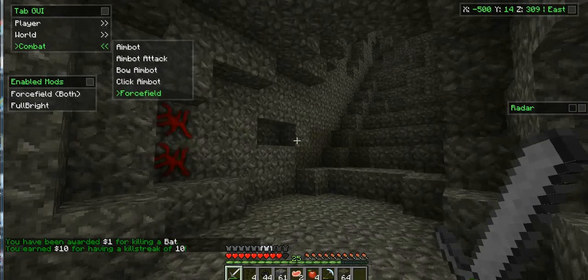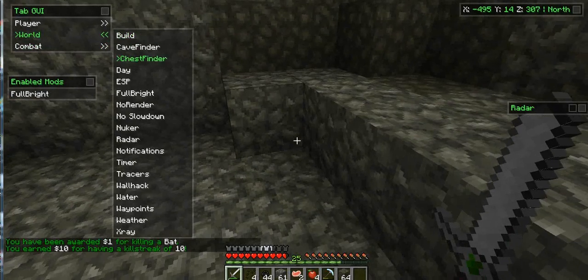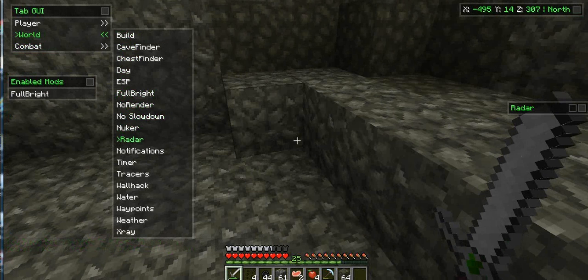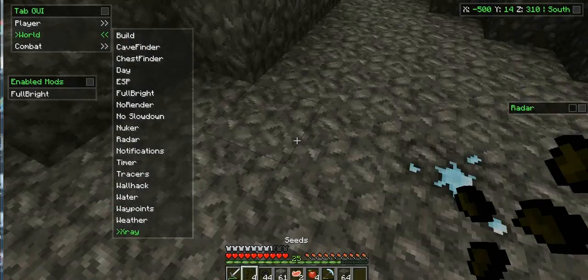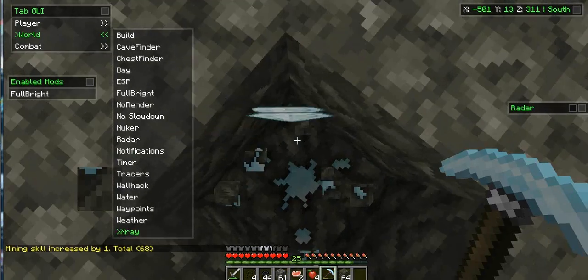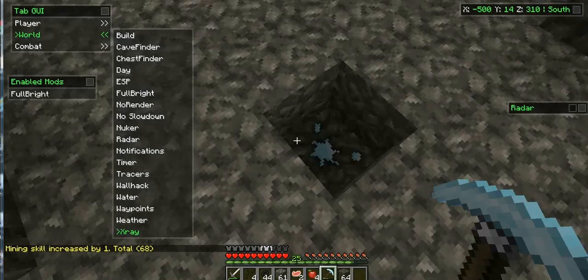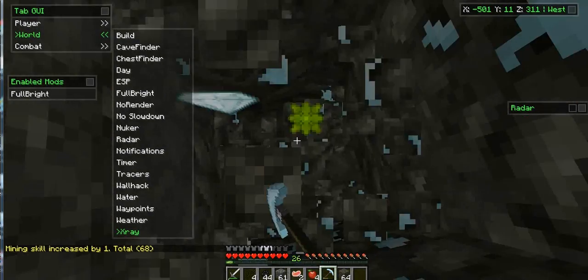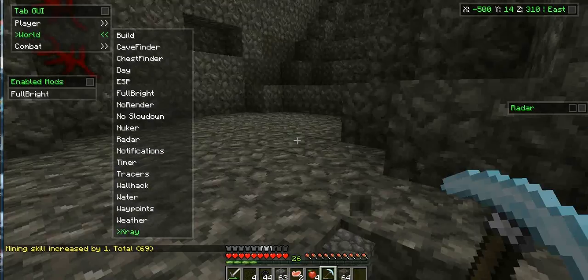I wasn't even looking at the bat and I still killed it. So, world — it has a bunch of features. There's a radar that shows you if there are any players around. There's x-ray, which shows all these blocks — you can also see diamond ores. There are hotkeys for them you just have to find. X-ray is X, and R is fly. X-ray is really useful.